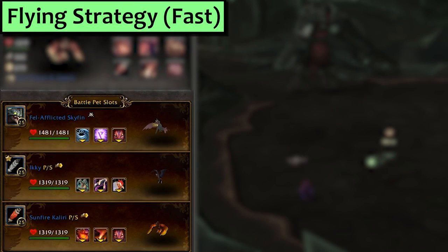First up, the quick strategy for when you just want to do your world quest, which also doubles as the Flying strat. In the first slot is a Skyfin pet with Wild Magic, and second is Ikky with Savage Talon, Black Claw, and Flock. Third, bring any Flying pet — you won't need it.